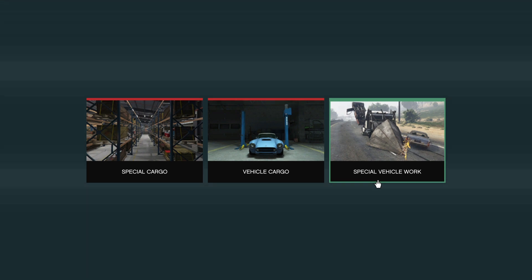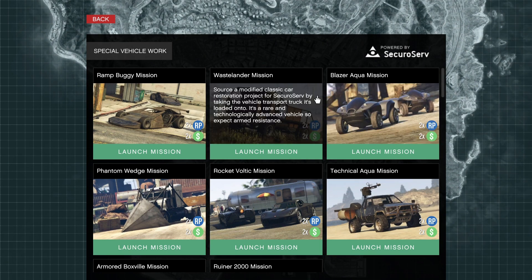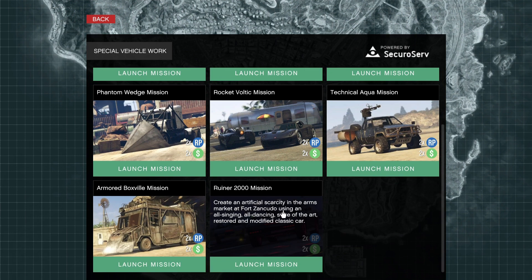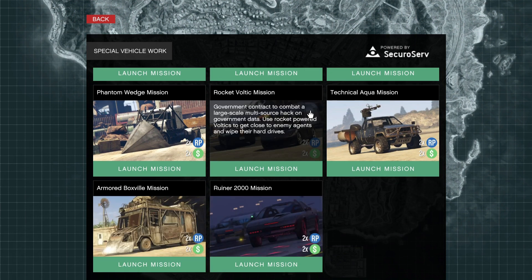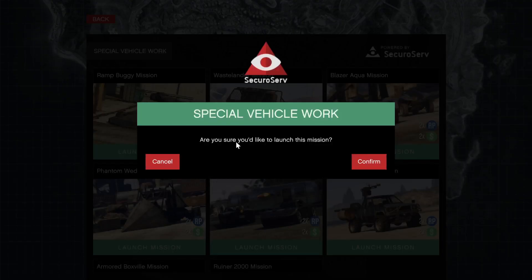You do get to unlock millions of dollars worth of discounts for some of the vehicles you use in these missions. You launch them from your office, just like you see right here. There are eight different missions and you get discounts on the Ruiner, the Ramp Buggy, the Phantom Wedge, the Rocket Voltic — all these vehicles you see in the thumbnails.